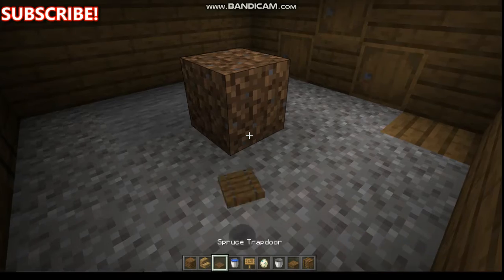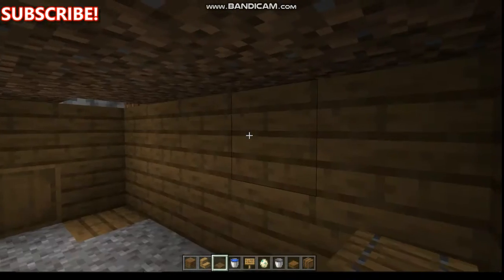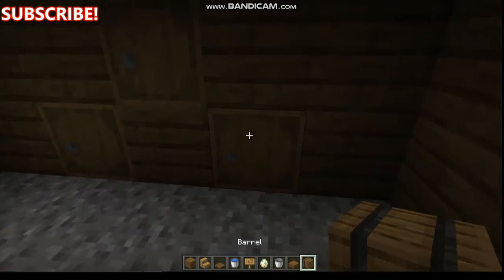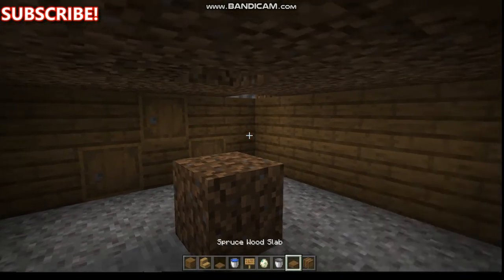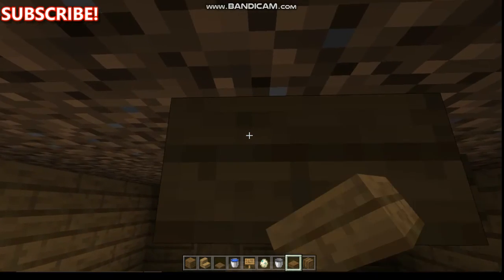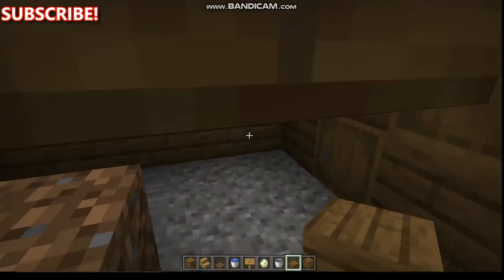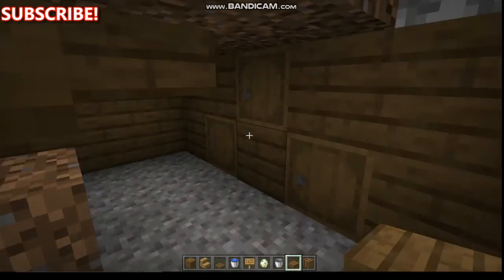Clear this whole place up and make a nice little base. Now that everything is cleared, add some storage chests so you have a place for loot. Then go down and cover that little hole you came down through — place blocks there so all those baby zombies can't get out.